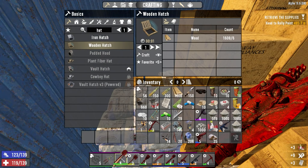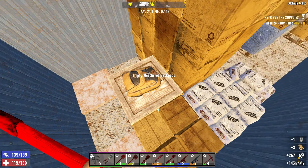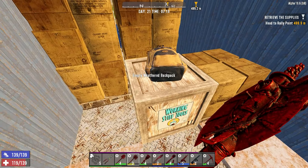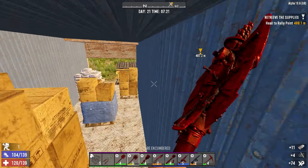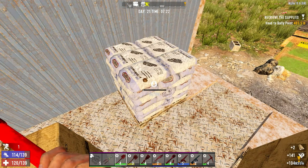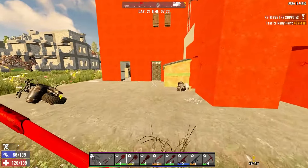I see cement. I think we have a bit of a storm going on outside. There's 11 steel. The other thing we're doing is we're going to go upstairs to get some forged iron right away — we're going to make a gyrocopter, and we are short a ton of steel for that.